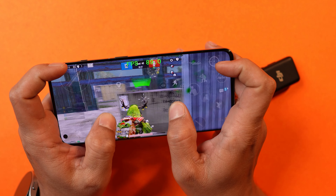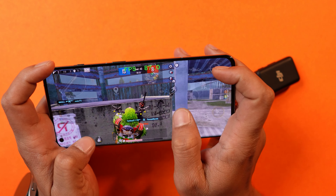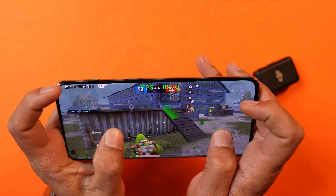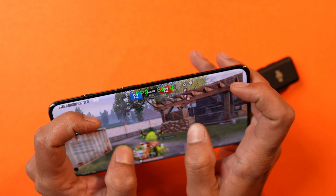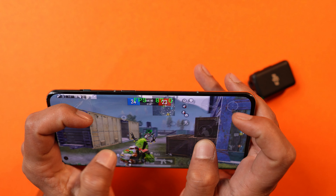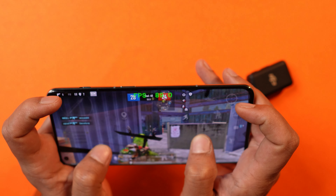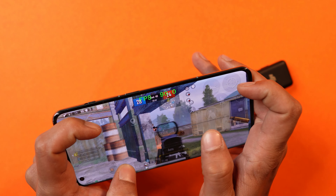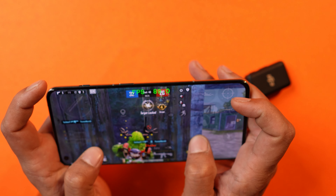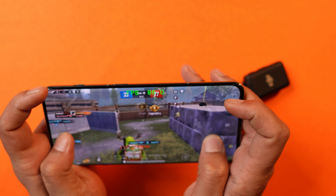Now let's talk about the performance part. I personally did not notice any kind of improvements in performance. Though we did test out BGMI and there we noticed slight improvements — the device did not drop frames, though it was just a TDM match. One thing I would like to mention is that the OnePlus 10 Pro does heat up a lot even while playing BGMI TDM matches. We mostly do gaming with 4-finger plus gyro and the fps is set to 90 frames per second. We did not notice any jitters or lag, but the device does heat up from the back side where the camera module is.